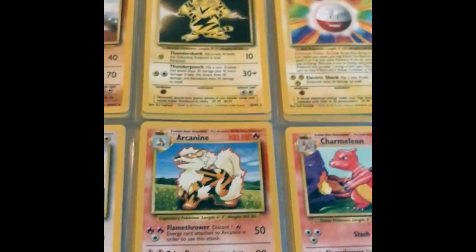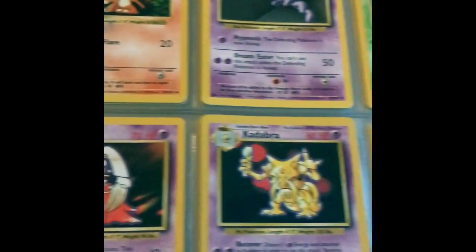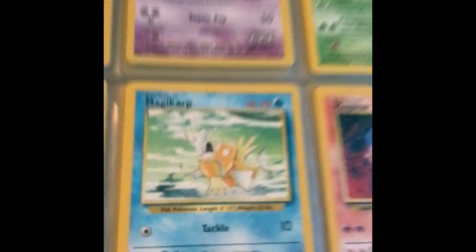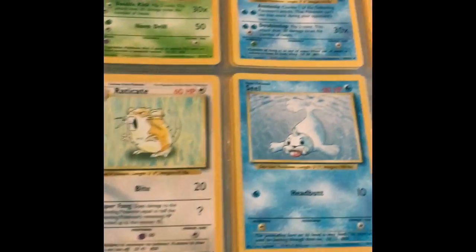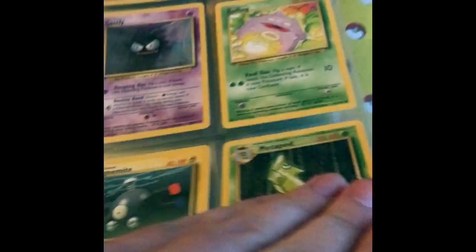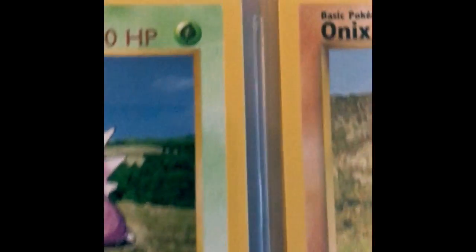Then this is where we begin the non-commons: Arcanine, crowd favorite Charmeleon, Dratini - also one of my favorites because I like Dragonite. And Charmander - it was really cool because I noticed some of these are shadowless. For those that can't tell, there's no shadow on this edge right here, and the HP font is a little bit thinner than a non-shadowless card. As you can see, like we have a shadowless Pidgey here - really cool stuff.